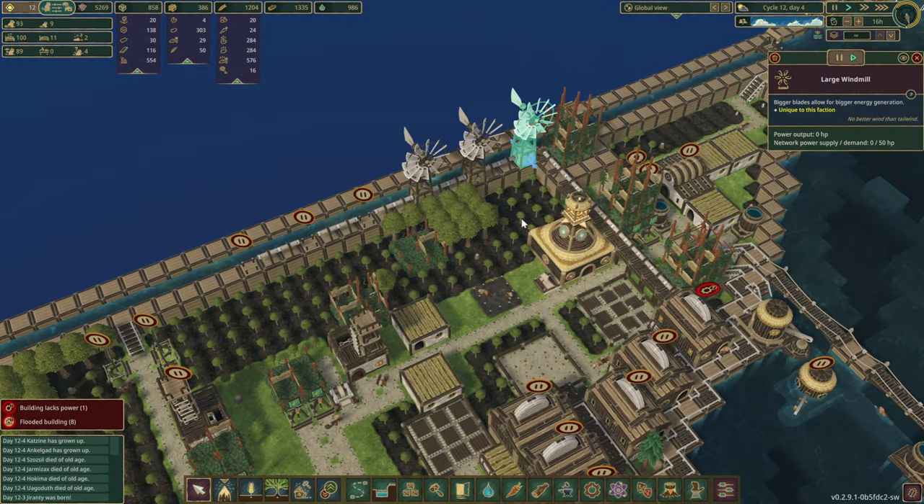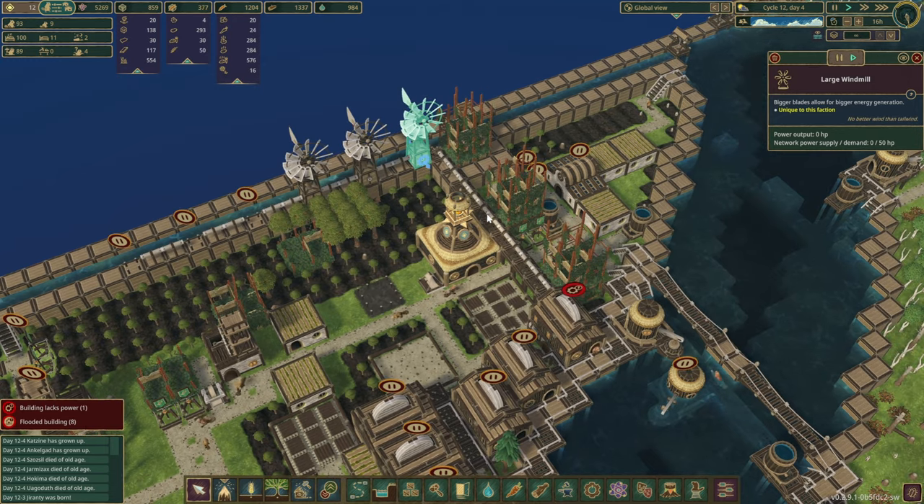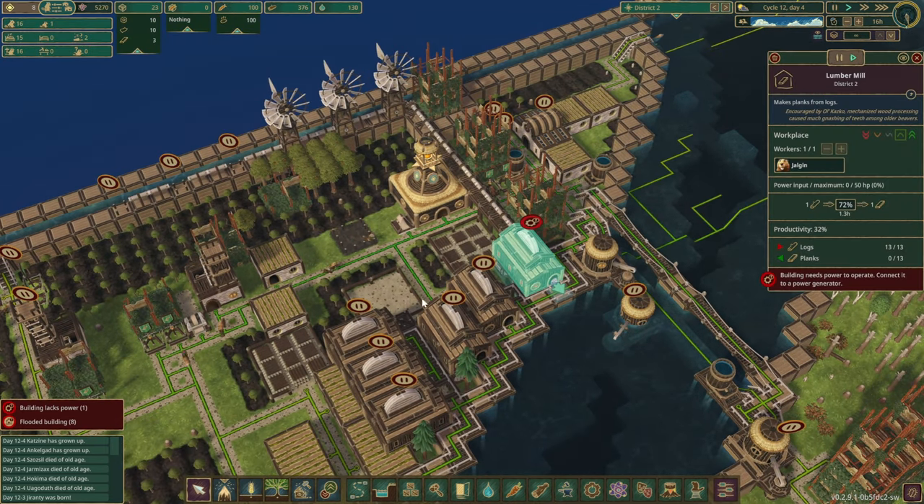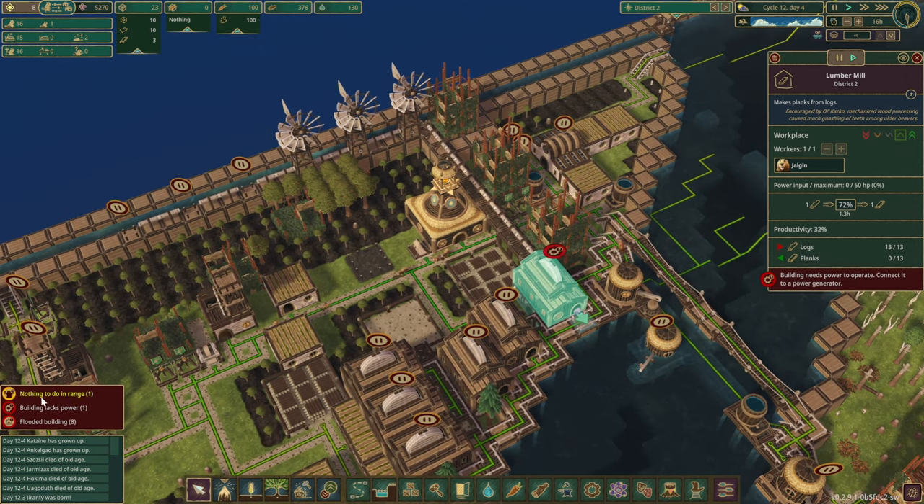We've still got those water bumps in here because I was trying to not let this water go to waste but bump it out so our beavers could use it. Coming back to this side, we've got a few large windmills in and when we do get some wind it's definitely going to power pretty much everything that we have here.